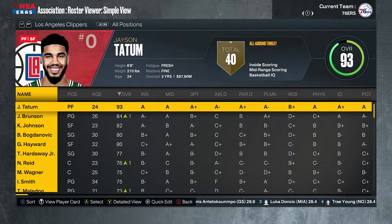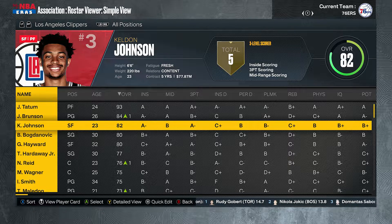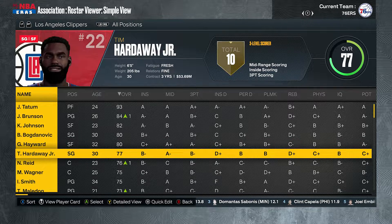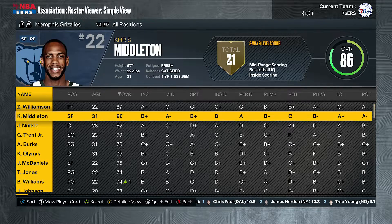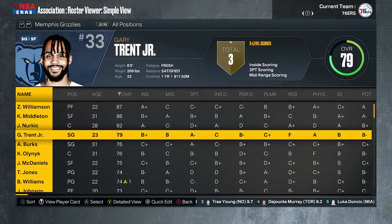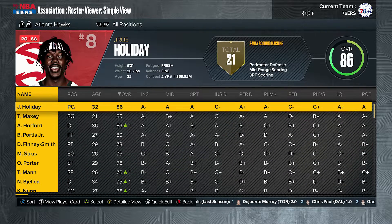The Clippers are being led by Jayson Tatum at 24 years old — this could be their team for a long time. You got Jalen Brunson, Keldon Johnson — they might be in the play-in tournament. Zion Williamson with Chris Middleton and Joseph Nurkic — this could be solid, Gary Trent Jr as well. This team has potential but I don't think any team is a clear championship favorite yet.